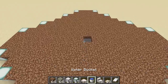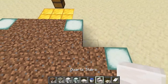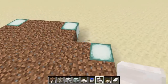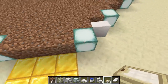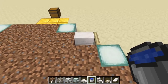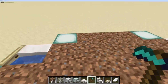Start by waterlogging the slab in the middle, then place stairs off the edge in between the two lights, going all the way around. On the outside of the stairs, place trapdoors — these help hold in the water and keep the shape looking clean. Once the trapdoors are in, go ahead and waterlog all the stairs on all four sides.